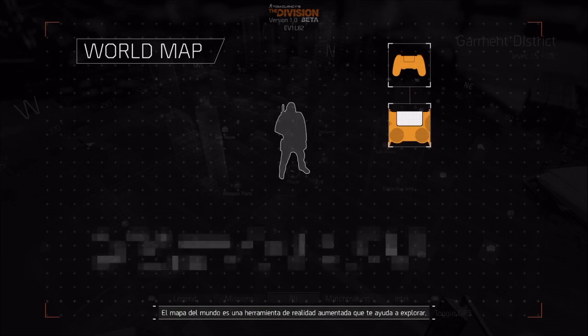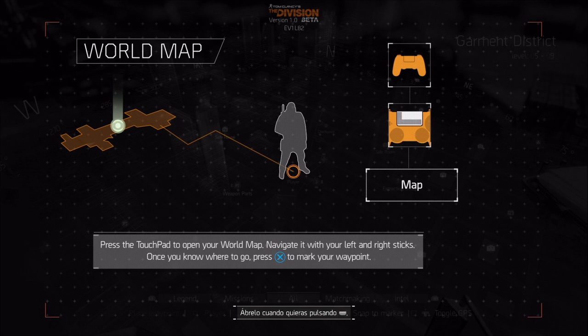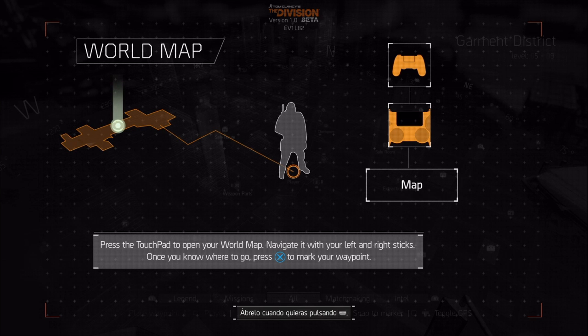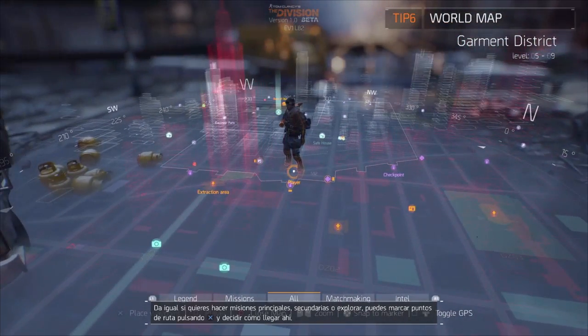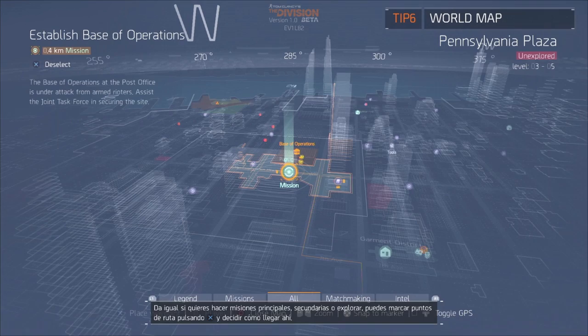The world map is an augmented reality tool that you can use to explore our open world. You can open it at any time by pressing the touchpad on your controller. Whether it's a main mission, a side mission, or just to explore, you can select your next objective by pressing X to set a waypoint and decide how to get there.